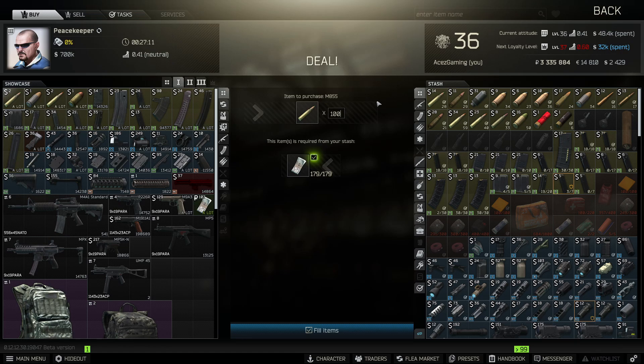If you want to know exactly how much 100 rounds of M855 costs in rubles, take the 179 USD total, enter 179 in the currency converter, and it comes out to 19,153 rubles for 100 rounds. The math gets confusing here, but keep in mind: there are cents on every single item in the game, and the game rounds up, not down.